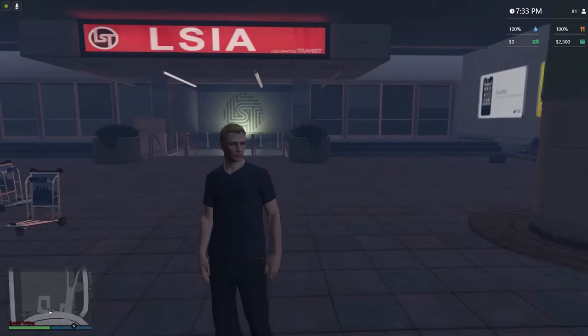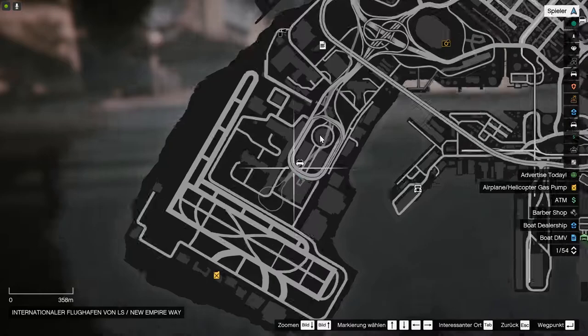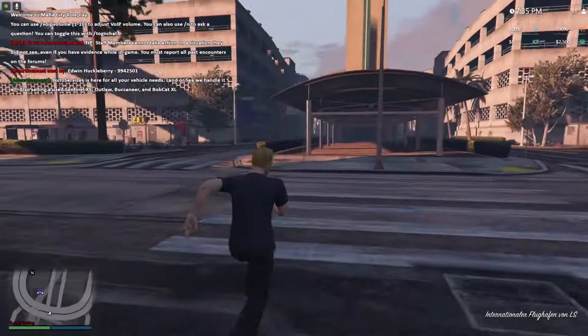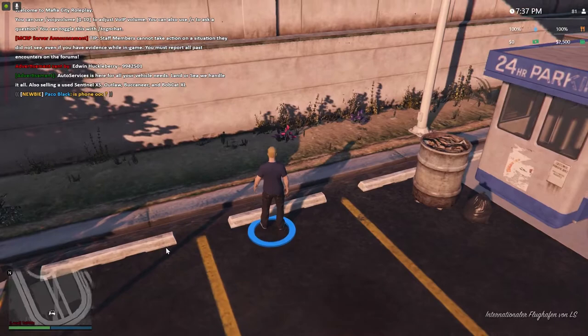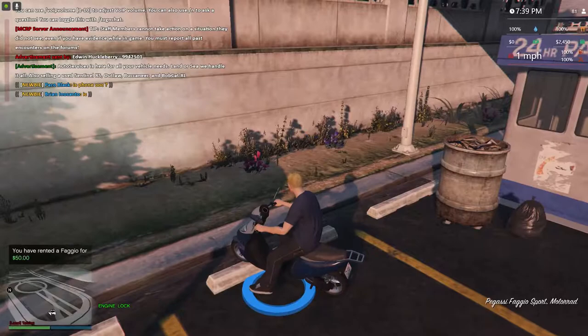The first thing you do after landing at the airport is you have to get yourself a ride. It seems like they moved the rental car place to here — it was further back when I started. But you cross the street, go to the icon with the car, and you interact with everything on the server with the Y button. Step into the blue circle, press Y, and you see everything you can rent. I would recommend you to rent the Principe Faggio — just a two-seater scooter. Add it to your cart, go to your cart and buy it.